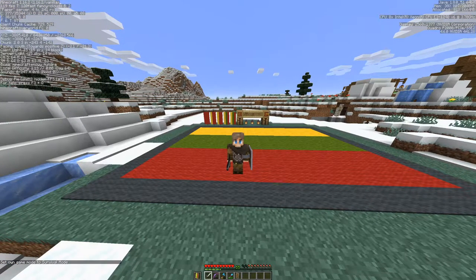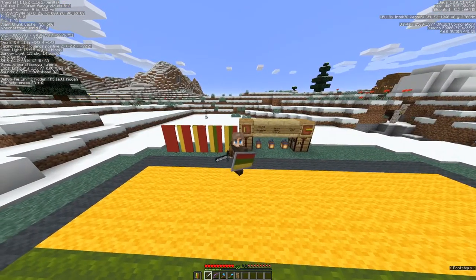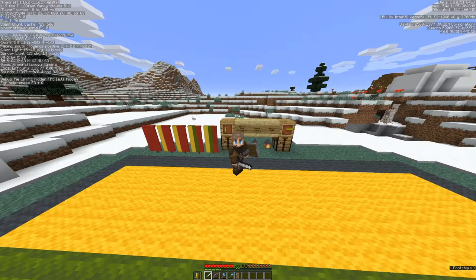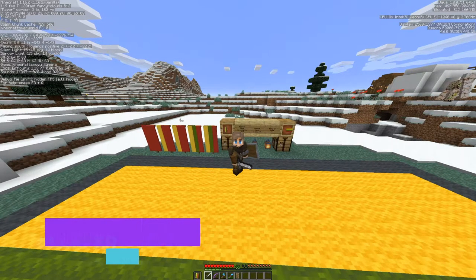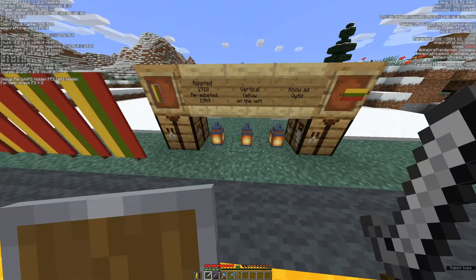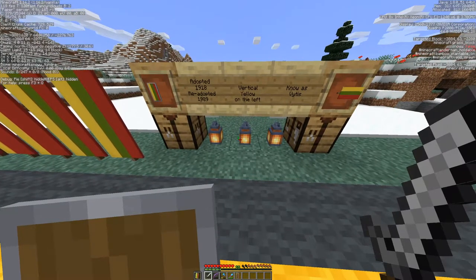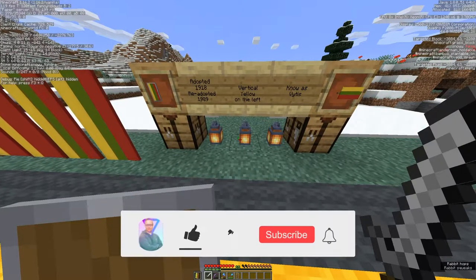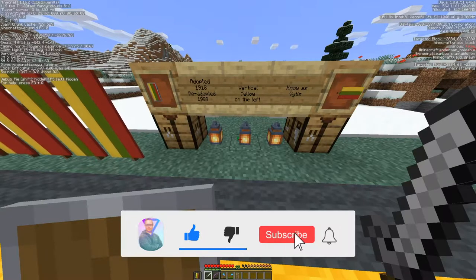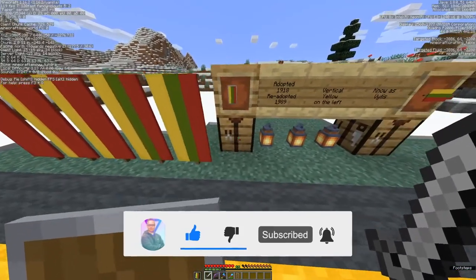In this video I will show you how to make the flag of Lithuania as a banner in Minecraft. As you can see, it only has three colors: yellow, green, and red. I'm Plekter and this is Plekter Builds, all about making real life stuff in Minecraft. The Lithuanian flag was adopted in 1918 and re-adopted in 1989. When it hangs vertically, the yellow color is on the left side. The flag is known as Vitis, and we are going to make it.